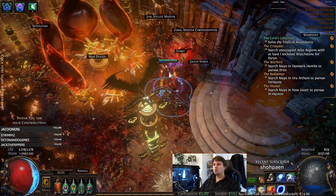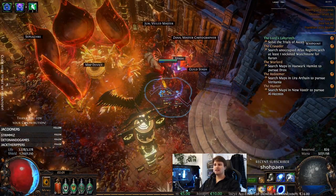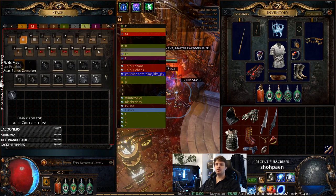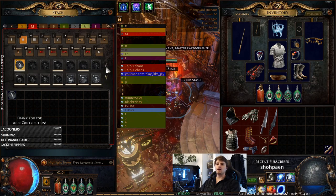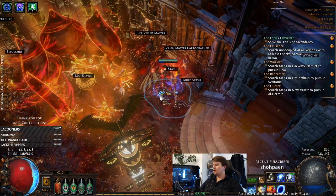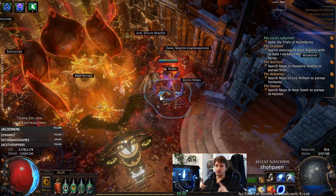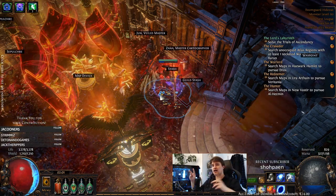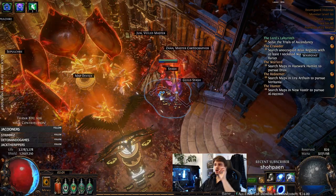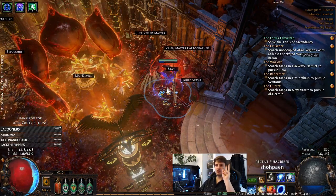What I'm doing for early map progression — and this is extremely important — is you find tier 1 maps, run them, and you'll usually find tier 2 maps inside. You only want to run every single map exactly once for the completion bonus. Do not, especially early in the league, run any map twice if you want to progress.